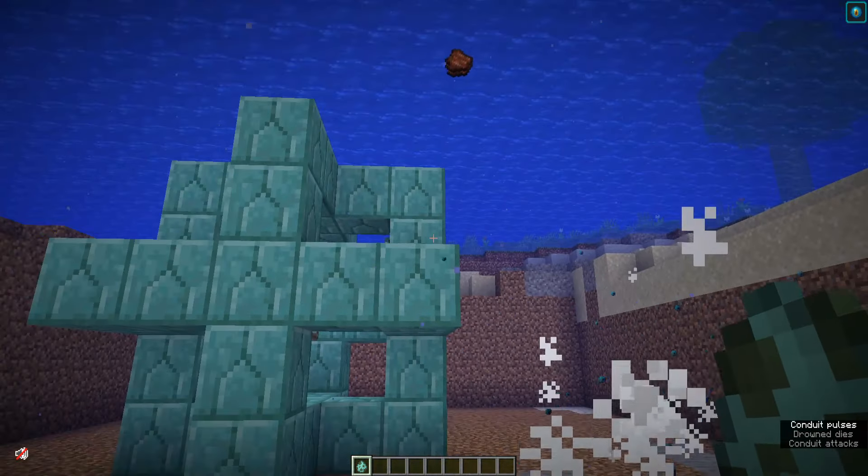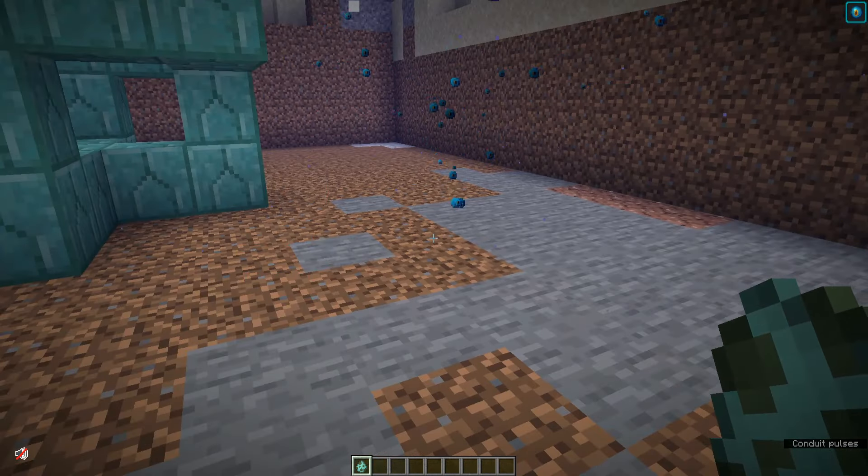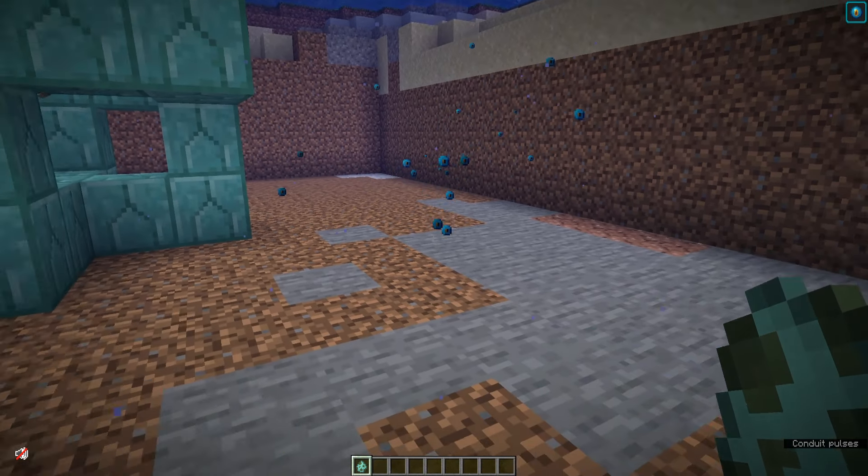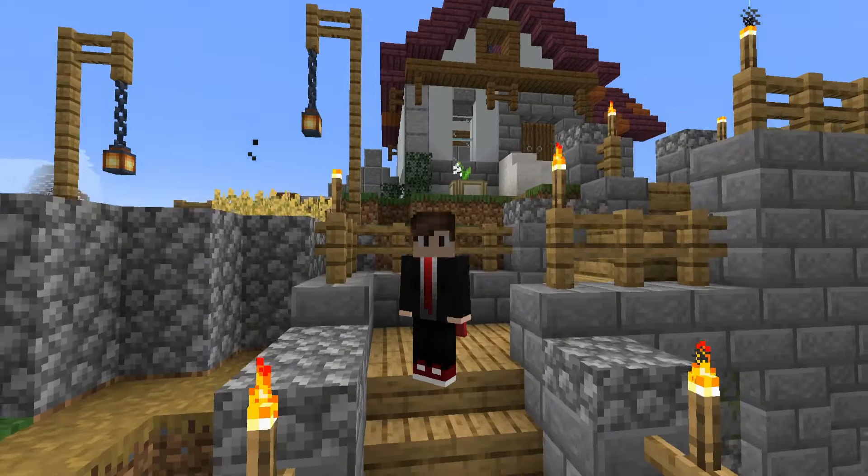Another added benefit of the conduit is that if you are doing underwater work it will deal damage to hostile mobs such as drowned and guardians. They'll take about four hits until they're taken out. I love the particle effects — it kind of reminds me of the eye of ender but looks really cool.